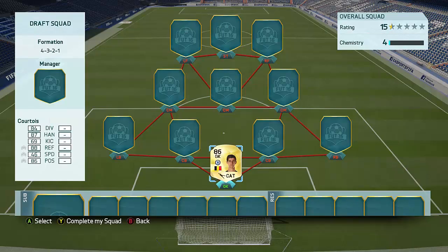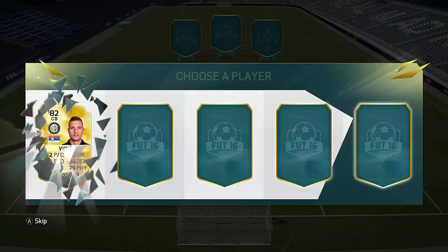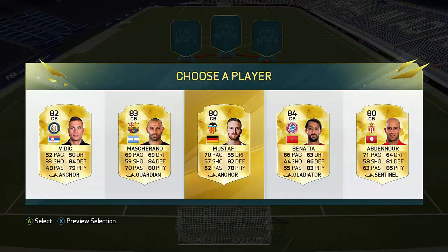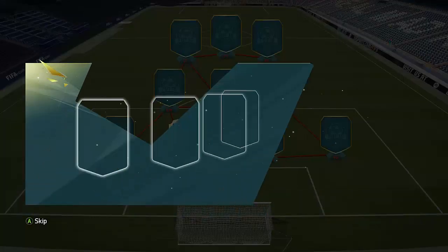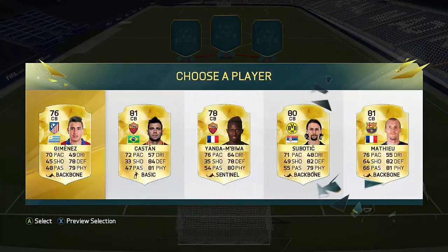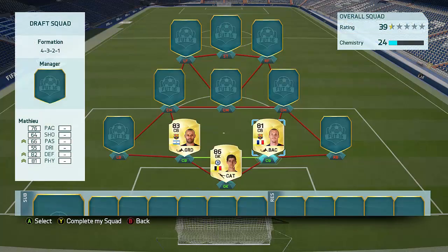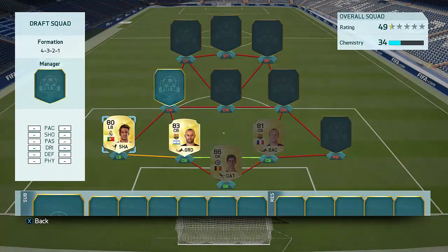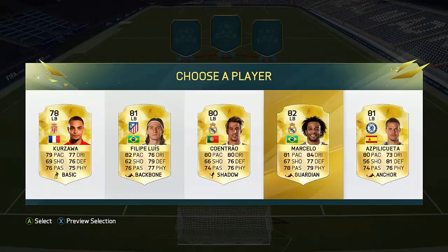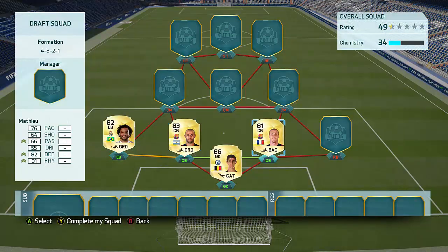We're gonna go with Courtois in goal, because hopefully we can get a nice little BPL defense. Let's have a look at a couple of defenders — hopefully we can get a BPL defender. I'll actually put Marcelo as a winger right there because if we get some Barcelona players that would be nice. Give me a Chelsea centre-back — let me get Mathieu. I'm just gonna have him right there. For the left-back we actually get Marcelo, we also get Courtois — okay then. And also Philippe-Louis, which are some absolutely amazing left-backs. I'm probably gonna end up going for Marcelo though, so there we go.